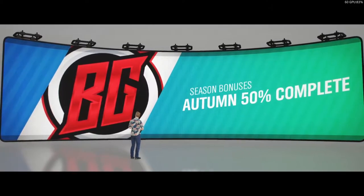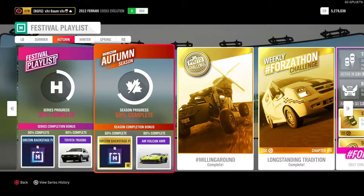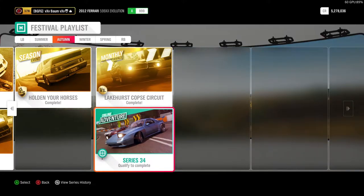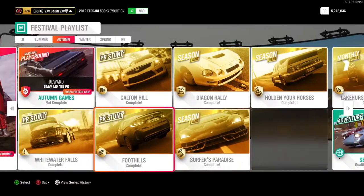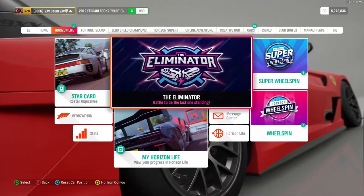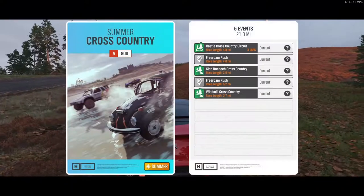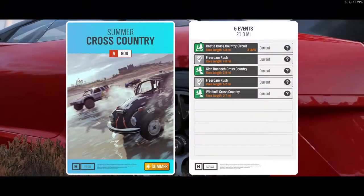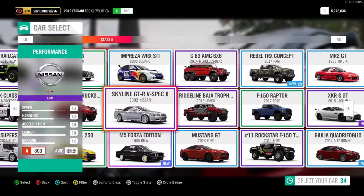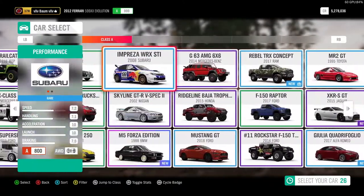We got all the PR stunts done - that gets us to 50% so we'll get a backstage pass. We need 12% more and doing the online adventure should get us there. Let's get queued up - that was actually rather quick to load. A-class cross country, not terrible. Let's select our car - we're just gonna go with our Jeep.